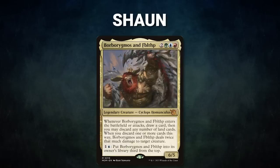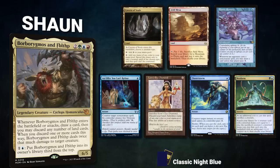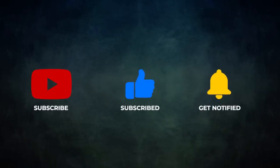Finally we have our Mox Pearl patron Sean piloting Borborygmos and Fiblethip. This deck tries to assemble infinite mana and bounce its commander to draw its deck and kill its opponents with its ability. Sean's opening hand contains a Gemstone Caverns, Arid Mesa, Mystic Remora, an Offer You Can't Refuse, Lion's Eye Diamond, Flusterstorm, and a Neoform.